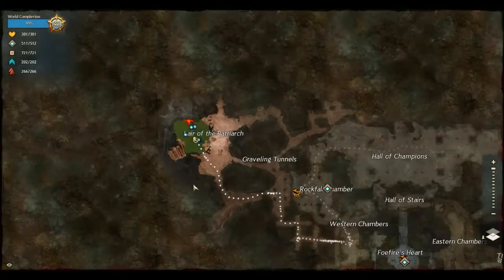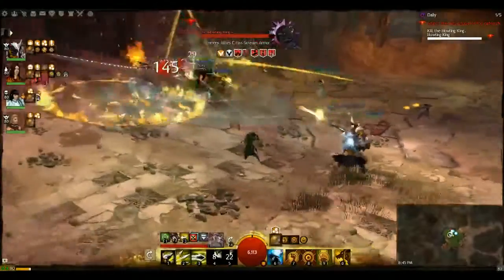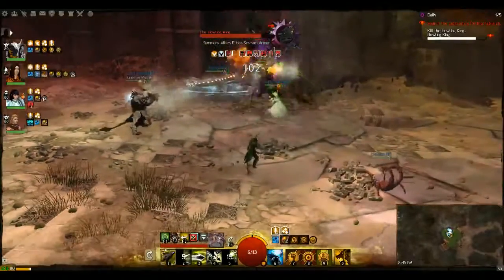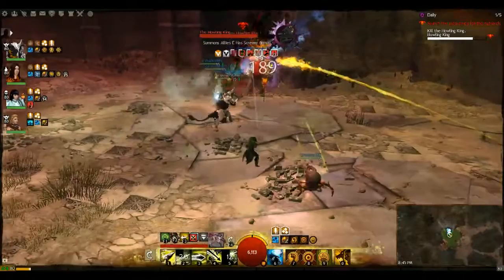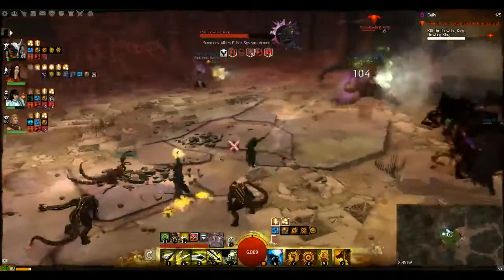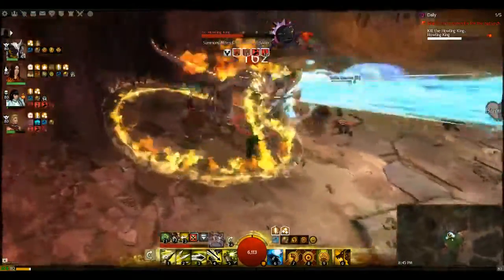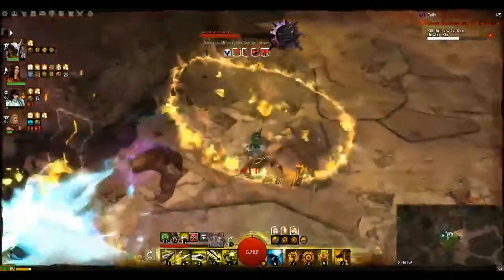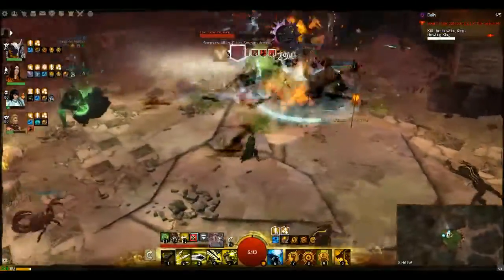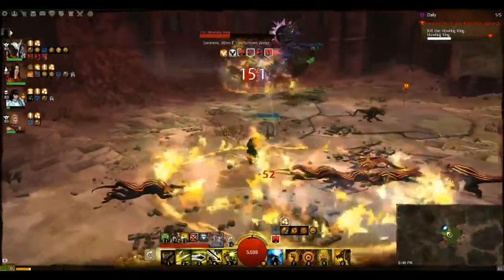He's right here at the very end of the dungeon at the Lair of the Patriarch. You can see fire fields — pull the adds through them and it instantly kills them. Most of his attacks come from the front, so if you stand behind him you're much more likely not to die. Stay spread out — don't group up together all standing in a nice little line for him. That confusion is a murder. You want to pull those Gravelings into the fire fields to take them out.